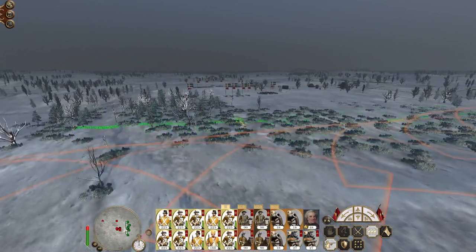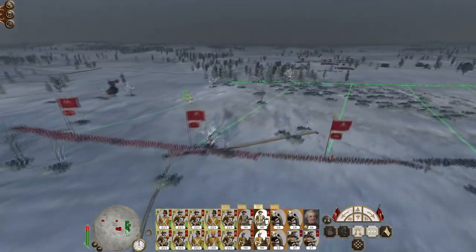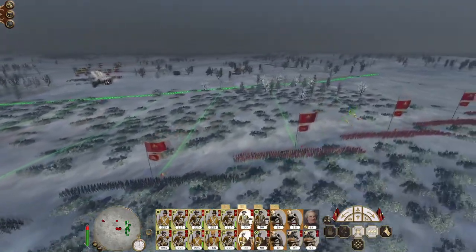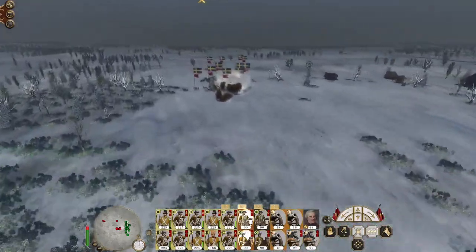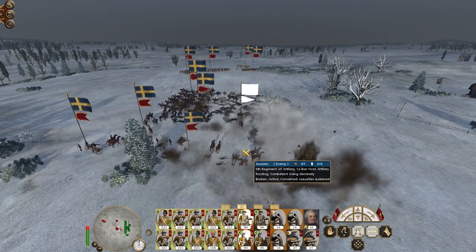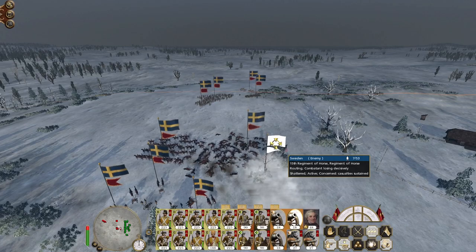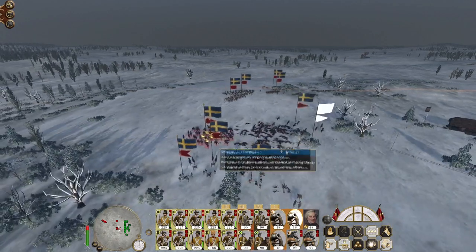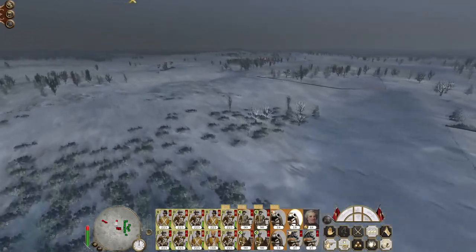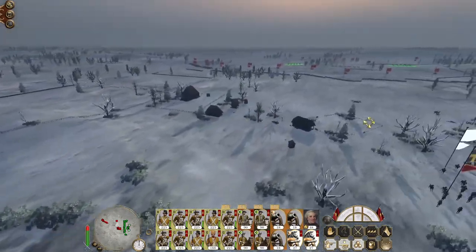Because they are so depleted, we may as well push up rather than waiting for them to come to us. There's already a lot of Quick Climb coming in. Dragoons are routing. Another regiment of horse are routing. So here are the reinforcements coming in. Again, they're all depleted as well.